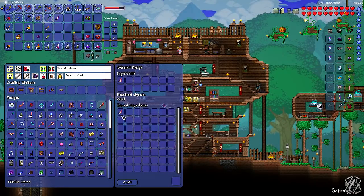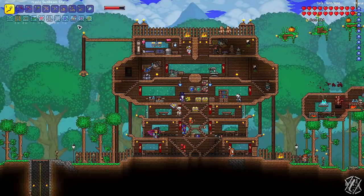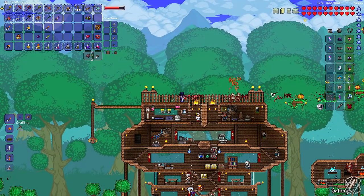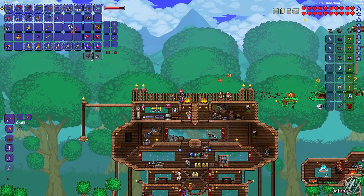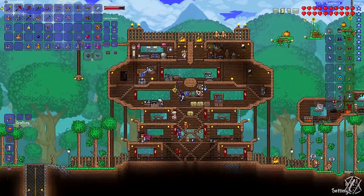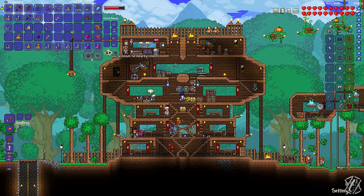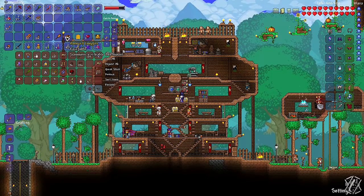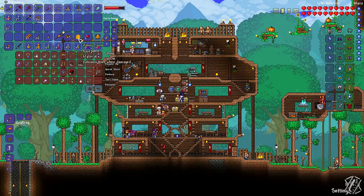So we can craft the Blood Flayer Staff at the moment. I'm just going to be crafting it to see what it's like. Doesn't look too crazy, if I'm honest. I mean, it has decent damage and it penetrates a lot. It might work out, I'm just going to keep it. It's definitely better than the Blood Bath. My inventory is getting so full. We got the Queen Bee mount — I think that's kind of rare. I mean, it's not good so I'm not going to be using it, but it's kind of rare. But we didn't get the Bee Gun.